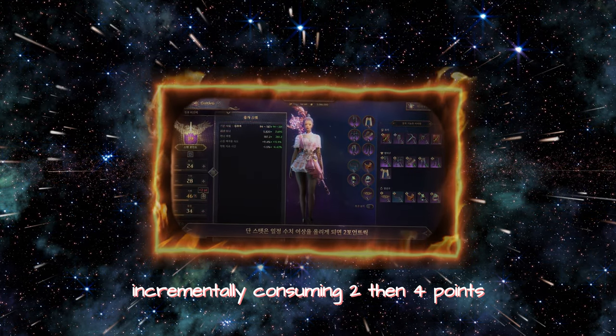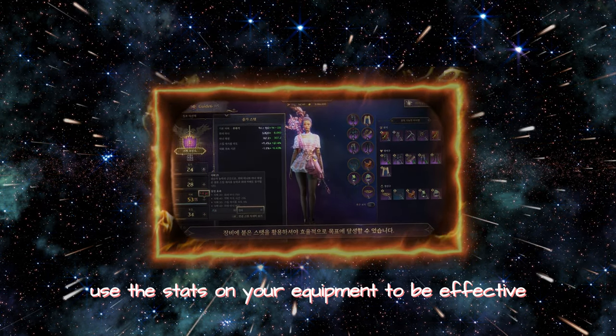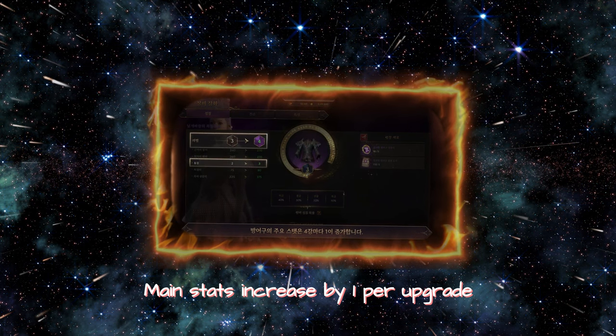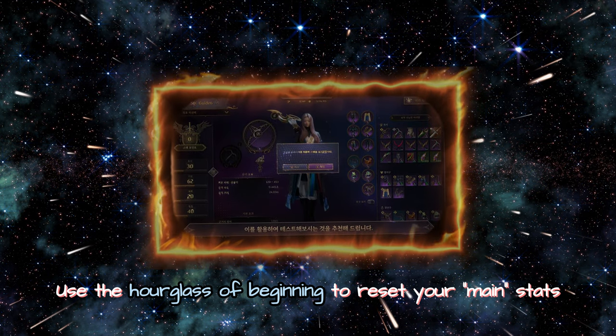Increasing the four stats will require more points incrementally, consuming 2 then 4 points. Therefore, use the stats on your equipment to be effective. Weapons gain +1 every 2 points and armor +1 every 4 points. Main stats increase by 1 per upgrade. Use the hourglass of beginning to reset your core stats any time.